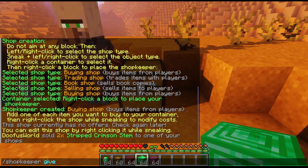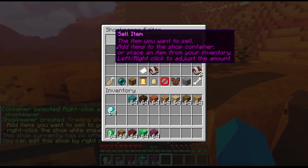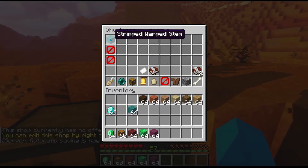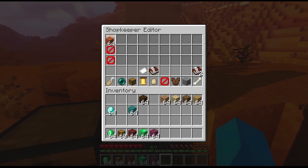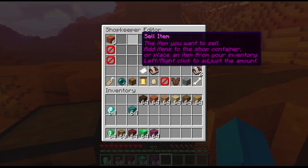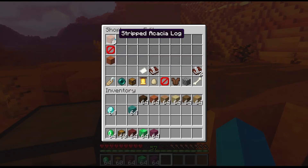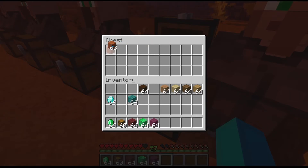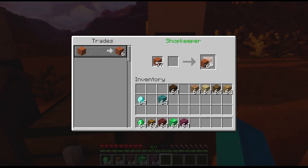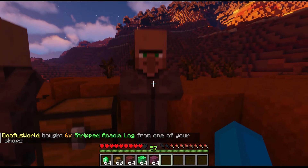Then the best one — the one most people use — is trading shop. You put in what you want to sell. I'll change it to stripped acacia log — easier to say. So you make it so you get six stripped acacia logs and have to pay one stripped acacia log for that. You put the six in there, click this, click here — and now you have it set up.